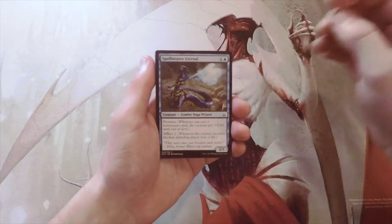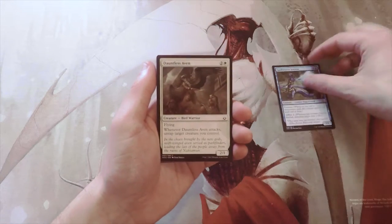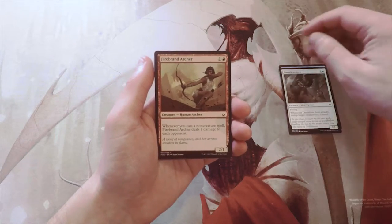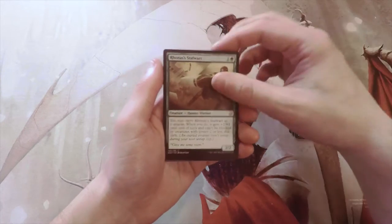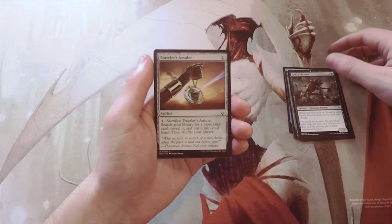Our first commons are: Spellweaver Eternal, Dauntless Aven, Firebrand Archer, Lurching Rotbeast, Rona's Stalwart, Grizzly Survivor, and Traveler's Amulet.